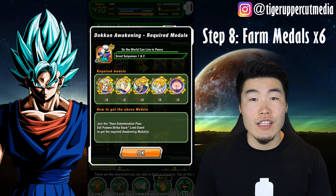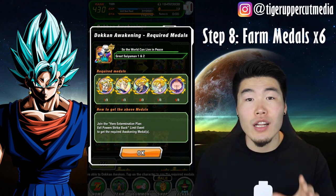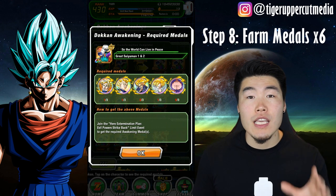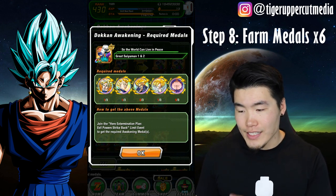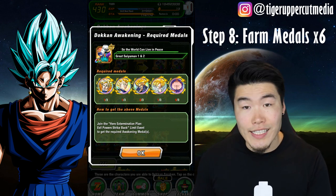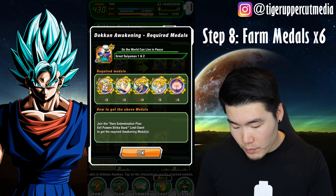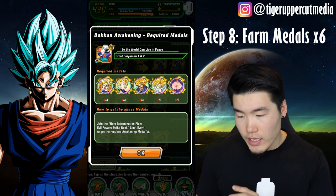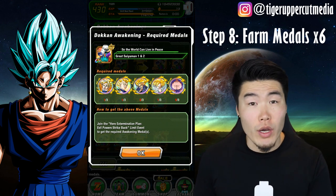Step 8: Farm 6 of each of the medals that you see on the screen right now, 3 for each LR. Again, they're all available from the Hero Extermination Plan Evil Power Strike Back event. The SSJ Goku is available on Stage 19, the SSJ Vegeta is available on Stage 18, Trunks is available on Stage 22, SSJ Gohan is Stage 23, and Buu is Stage 21.